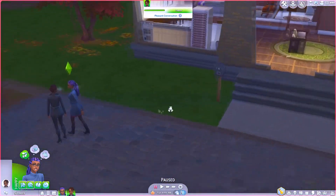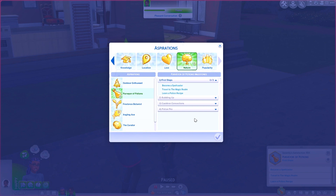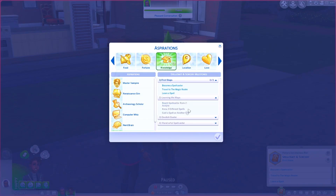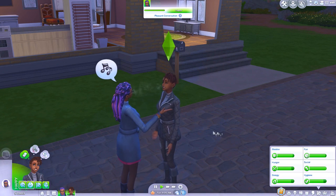Let's take a look at their aspirations. For Serenity's potions aspiration - first steps: become a spellcaster, travel to the magic realm, and learn a potion recipe. Reach spellcaster rank two, own a cauldron, know three different potions. Then rank three, five potions. Reach level five, know ten potions. That's pretty straightforward. For Portia's aspiration - learn a spell, cast a spell on another sim, win three duels against other spellcasters, and know ten different spells. That seems pretty easy to do.